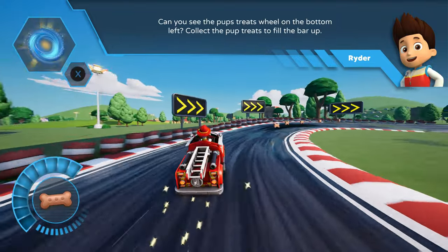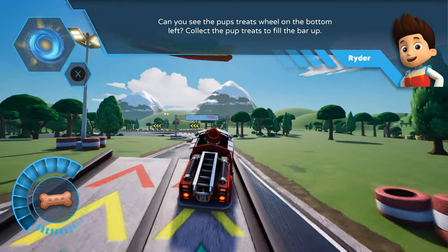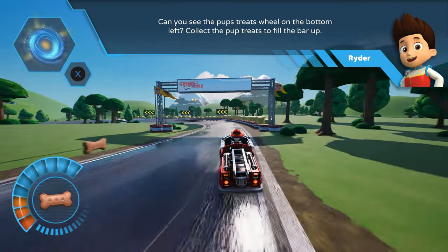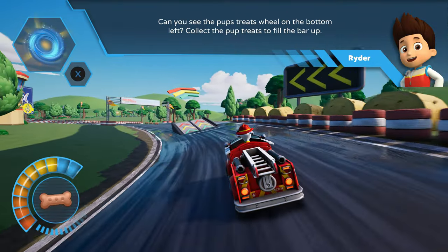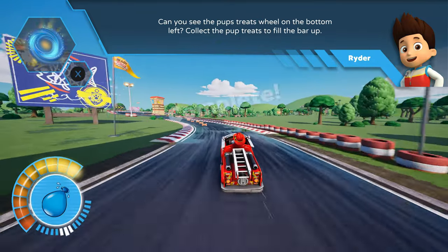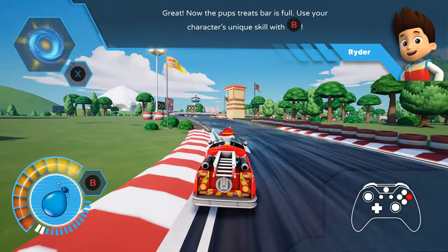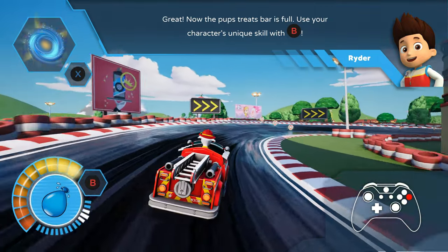Can you see the pup's treats wheel on the bottom left? Collect the pup treats to fill the bar up! Now the pup's treats bar is full! Use your character's unique skill with this command!